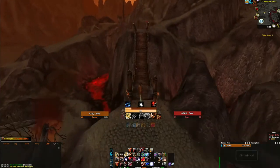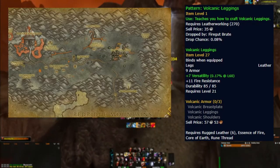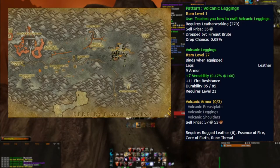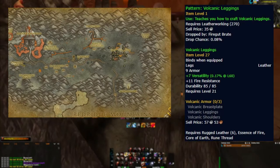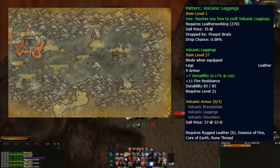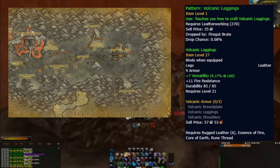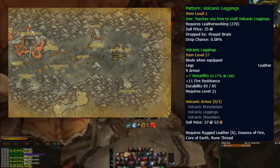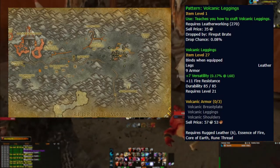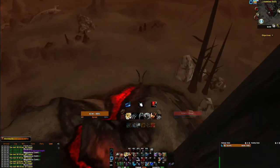The last item is another recipe — Pattern: Volcanic Leggings. It is an incredibly rare and expensive item that drops from Firegut Broods in Burning Steppes at a 0.08% drop chance. You can farm these solo or in a group. If you are patient or lucky enough to get a drop, you have the decision to either sell the pattern for around 1 million gold, or learn it and craft Volcanic Leggings and sell those for a lower profit, but with an unlimited number of items. Bear in mind, selling items like this takes a long time and a lot of reposting. Variety is key to making gold with rare items like transmog, pets, toys, or mounts.